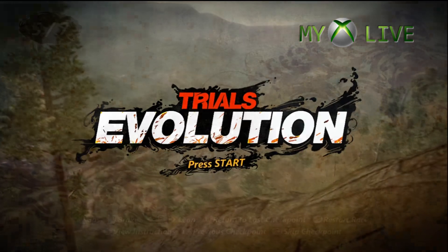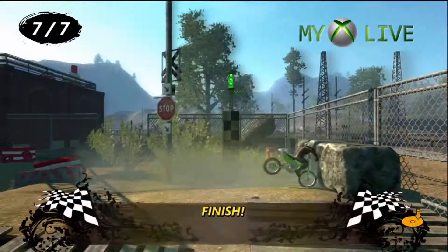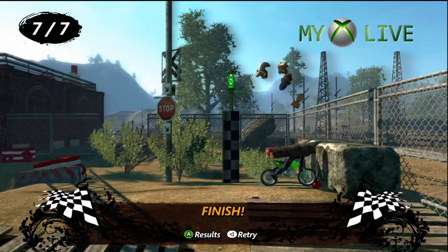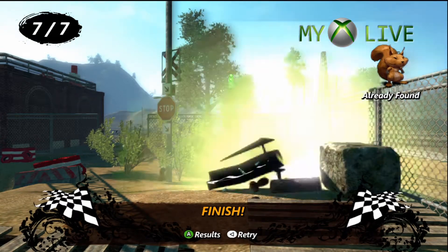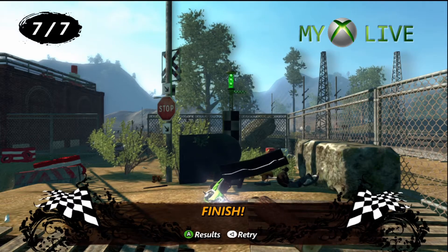We'll start off doing the first ever event you can do — it's a licence test. Just finish the level. Don't press O straight away, and you'll see there they are: a group of squirrels fall on you straight away, along with a piano and a nice big crate, just for your efforts.